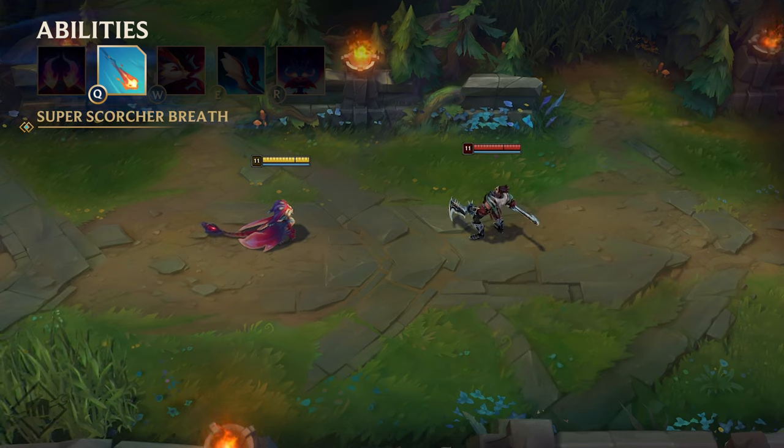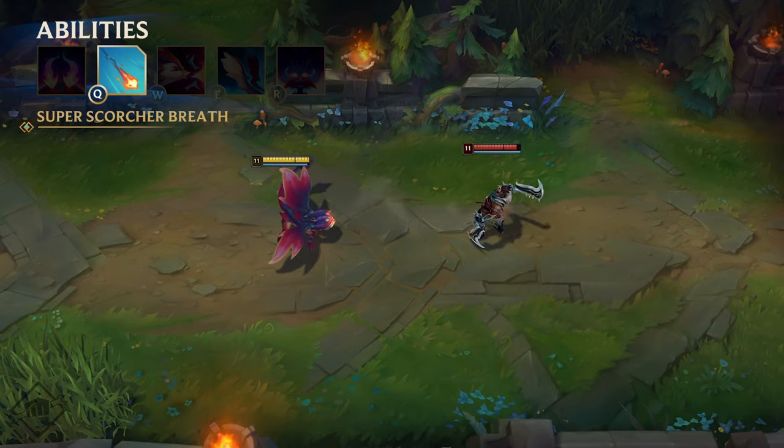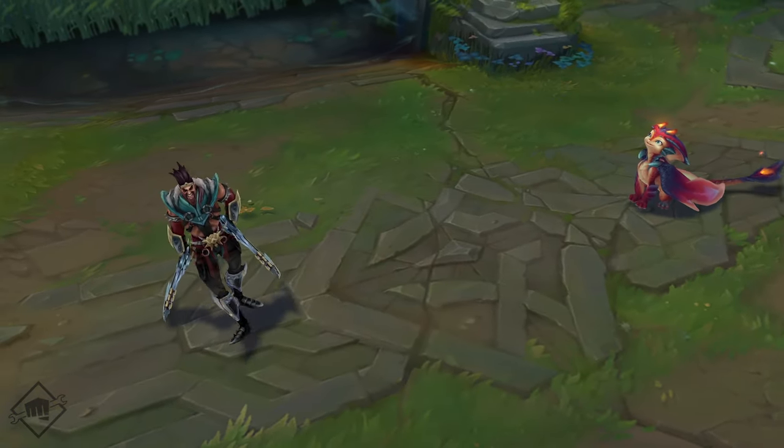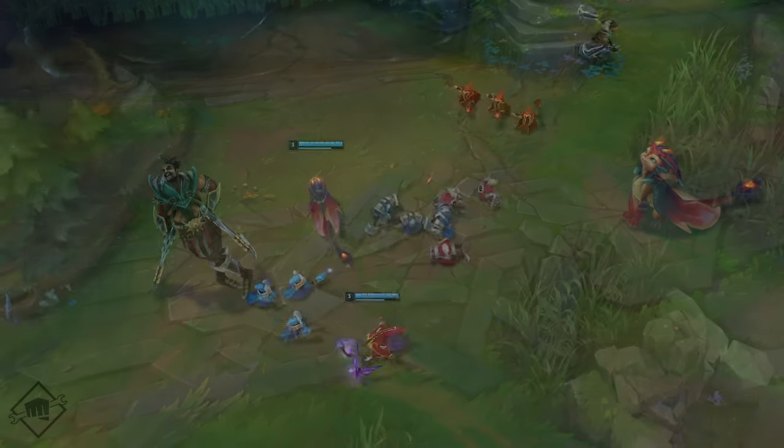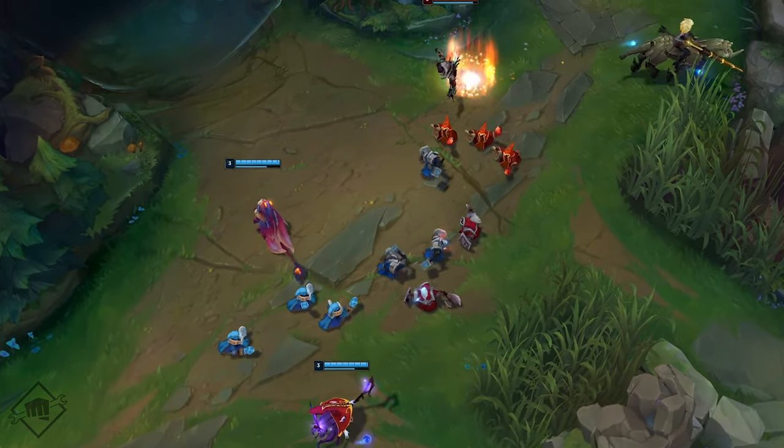Q is Smolder's Super Scorcher Breath. He spits the biggest, awesomest fireball he can muster at his target. Okay, so maybe it's not that impressive yet, but you just wait. As Smolder gains more stacks of his passive, he enhances Super Scorcher Breath in three tiers.